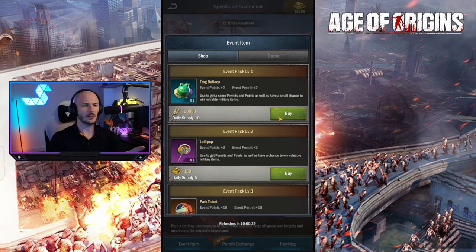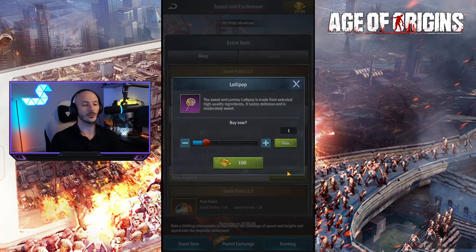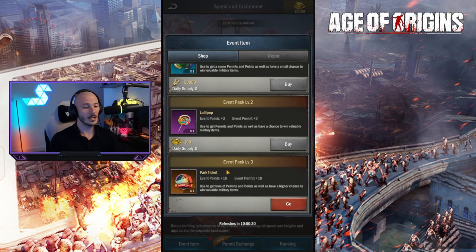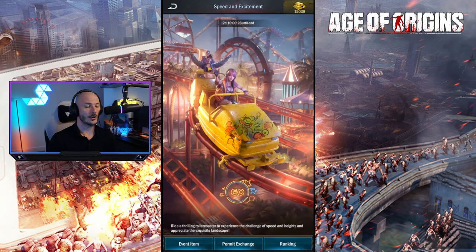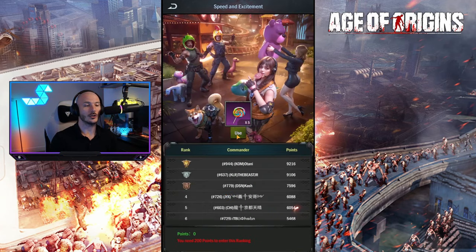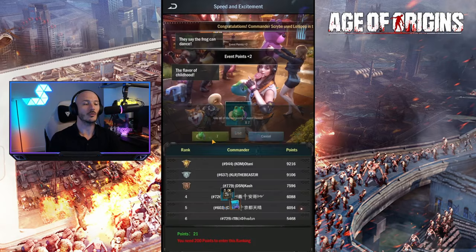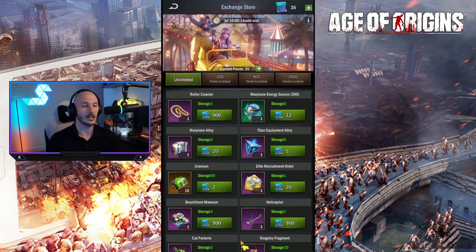Every so often you'll be able to buy these event packs - they cost standard food resources. You're also able to spend gold for lollipops. Then you exchange these within the permit exchange, where you can use these to gather points. Points will transfer over into permit exchanges, which you can then use to buy cosmetics for your island. You can also buy various consumables - you can get roller coasters or warplane XP.